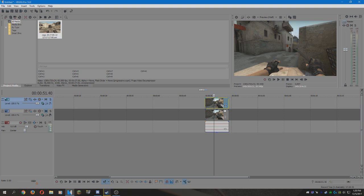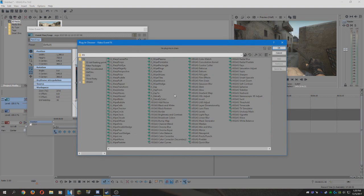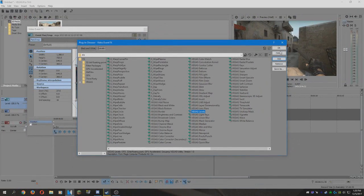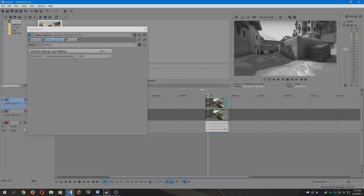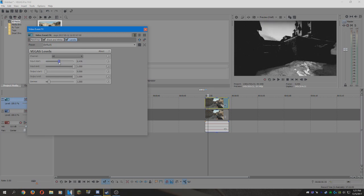So firstly, you're going to add an effect. Keep scrolling until you find black and white, and then you're going to find levels. Add both of them. Make sure your clip is now black and white — that's what you want. Next, add levels and scroll this slider so it turns everything pretty much black.